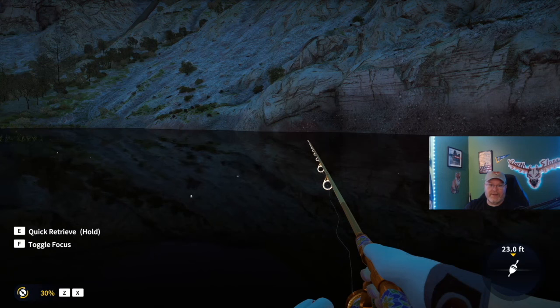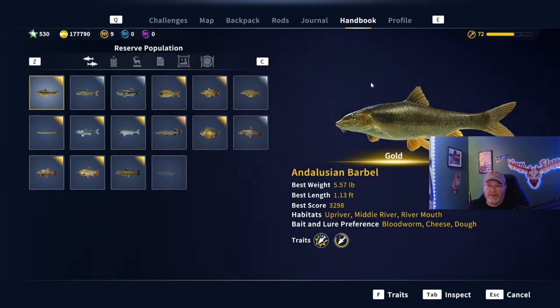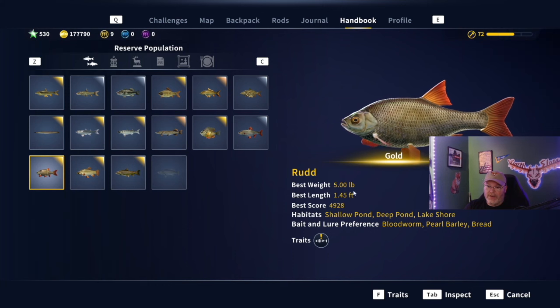Welcome back to the channel guys, Darth Sloan here, your partnered content creator for Expansive Worlds. I'm out here fishing for pumpkin seed right now — that's this week's King of the Catch as of the recording of this video. But what we are going to be showing here, from one of my live streams, is we went after the gold rud and caught a five pounder.